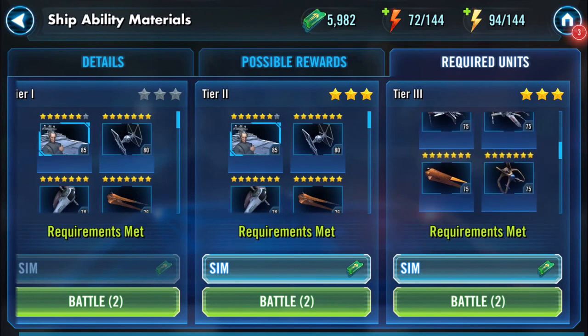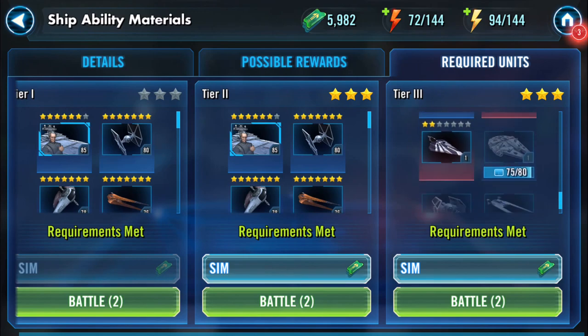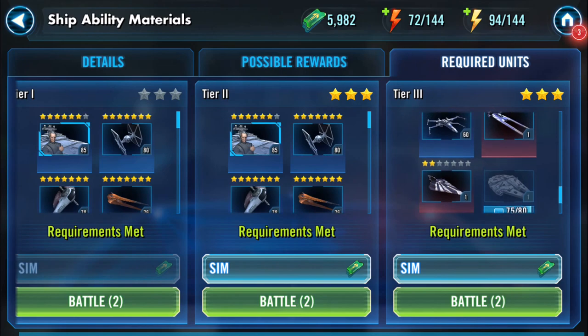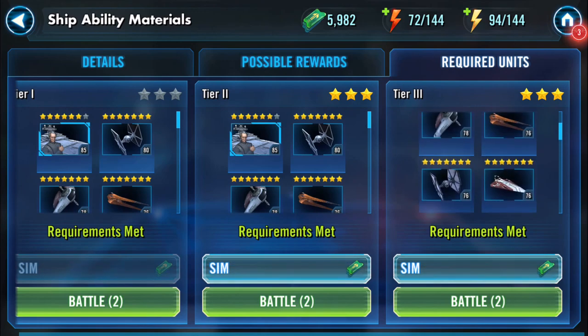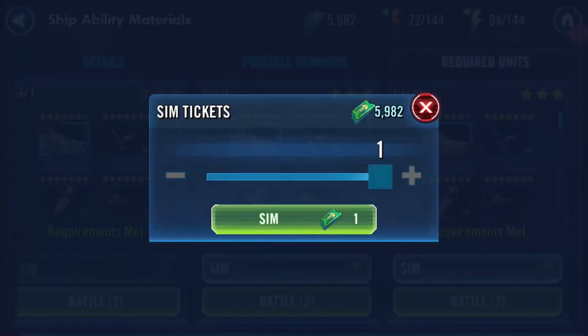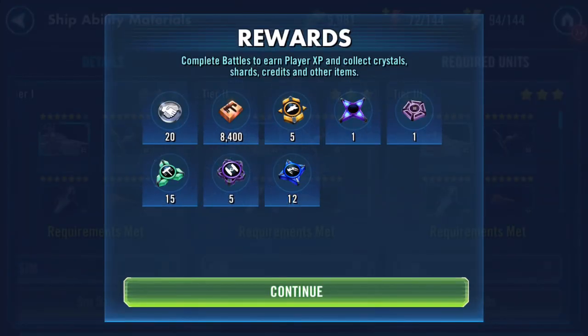For required units, you need an Executrix and then pretty much any five-star ship. Five short of a Millennium I know, but yeah. You go at it until you can get three stars, and then rather than battling anymore you just go in and press sim.